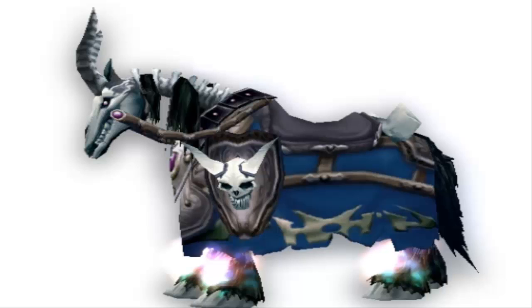Coming in at number five, the blue skeleton war horse. This mount was actually never implemented in the game — it exists in the database just like all the other mounts. This mount was actually for the lady of the four horsemen in Naxxramas, so it may have been intended as a mount drop that they just never got around to putting in. If you want to see this mount in game, go to Naxxramas and fight the four horsemen and you'll see it there.